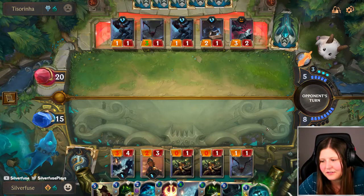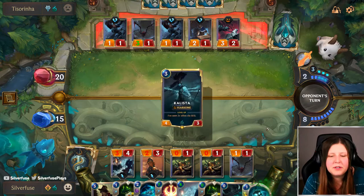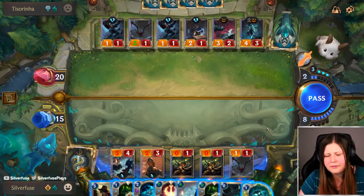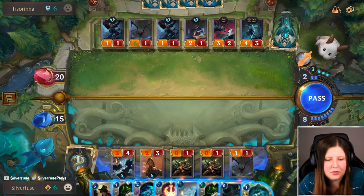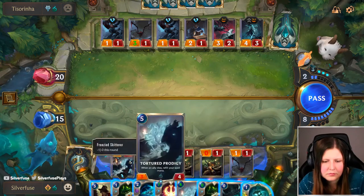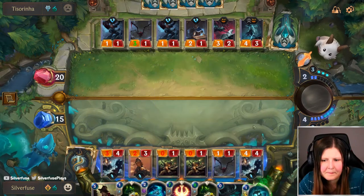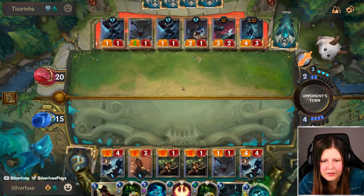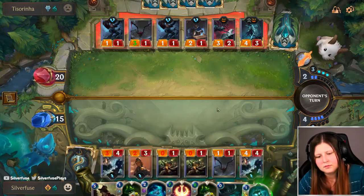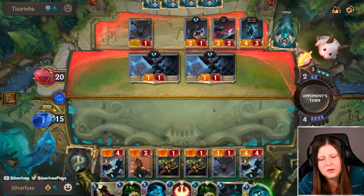What do you get for hitting level 13 vault now? You get a token, a wild champion card, and then three diamond chests. For every level you go above 13, you get an additional champion capsule. I can kill one of these off. I can kill this one off and use it to block one of these two. Seems good to me.